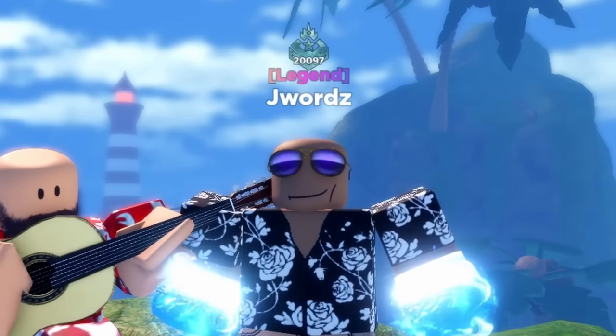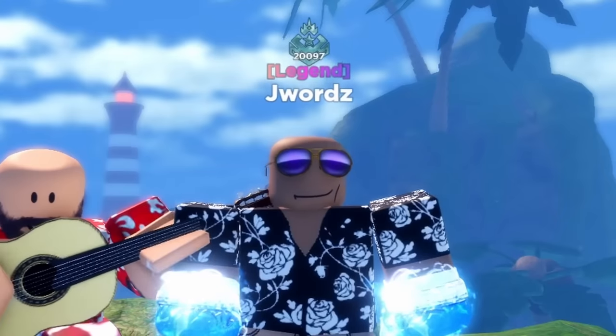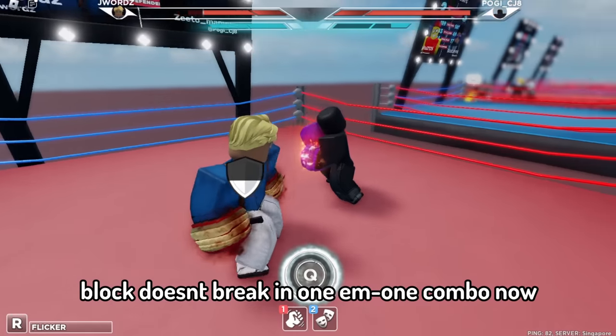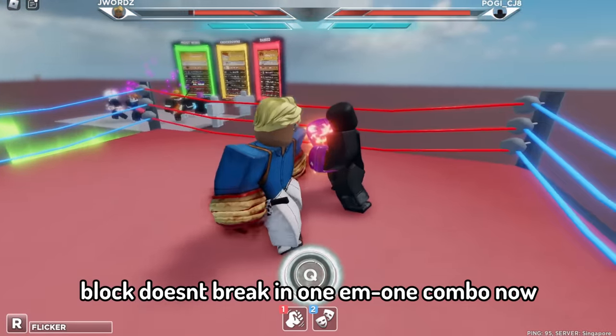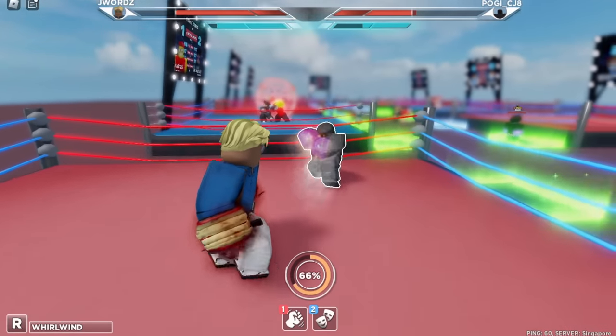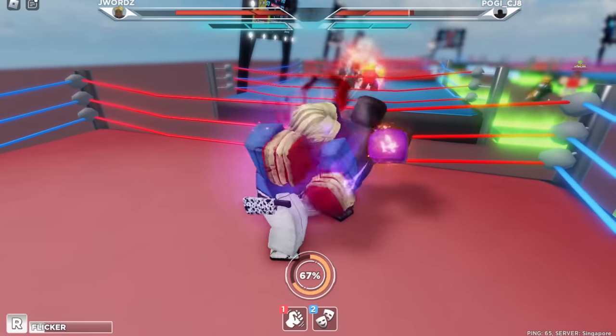So you can actually use the smash mode now. The new freedom block is pretty decent, although it's still not good. You can tank a lot of attacks using it, and it won't break in one M1 combo like it used to. If you just avoid attacks using whirlwind mode so you can heal your block back to full, you are pretty safe with freedom's weak block.